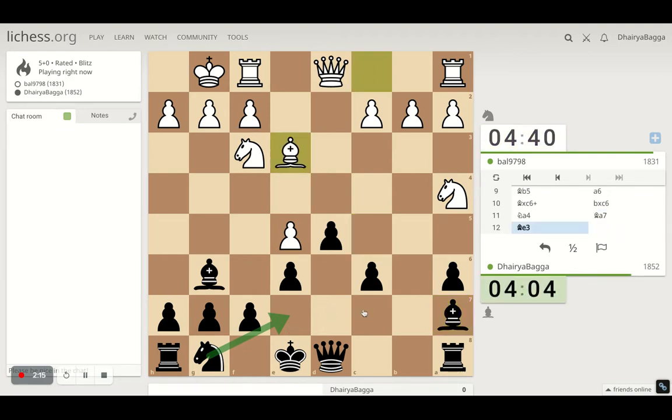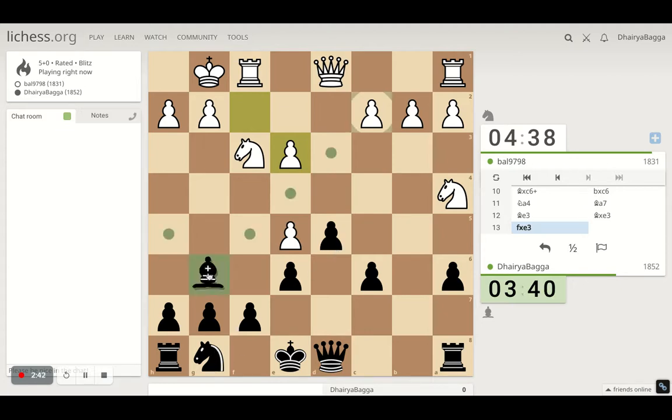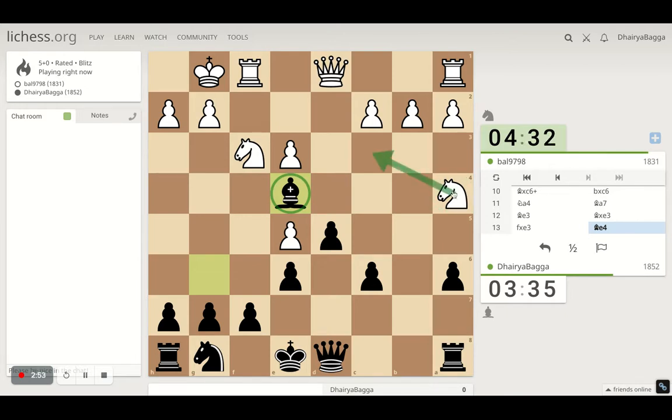He is trying to exchange the attacking dark-square bishop. I am not willing to give it — or I should. The point is if I don't, he is planting his bishop in the next move. If I take his f-file, let's open up for the attack. The f-file is still doable. Probably I can place my light-square bishop here in the center, controlling everything. Now the bishop is planted, unless this knight goes back and tries to attack.